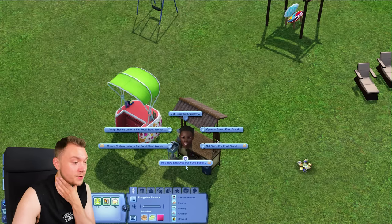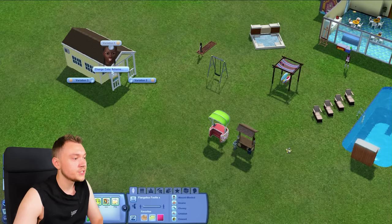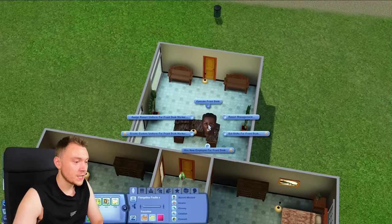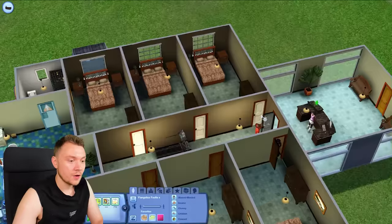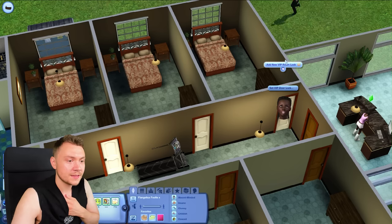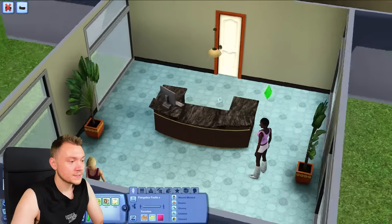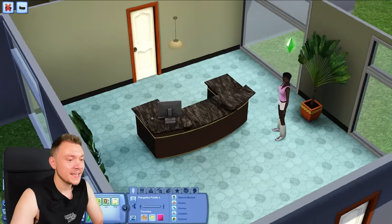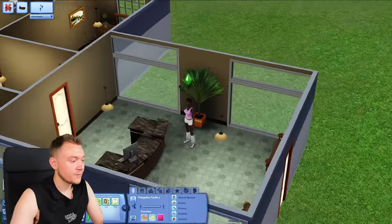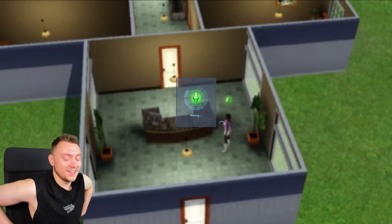There's a lot of things we've got to do. We've got to hire new employees for the food stand — I'm just hiring random people. We've got to toggle on room service, or we can change the color of the bungalow. We need to hire an employee for the beach bar. I think we need to hire a receptionist, or shall I operate the front desk? I think we can set rooms, do resort management. Maybe we could set a VIP door lock, make this a VIP room. This room here is the VIP room. So I'll operate the front desk. Come on Flangelica Foofy, stop being lazy, get to work. She's giving somebody the side eye — she's not even working. Is she an animation glitch? I'm going to have to save and restart because she's an animation glitch.